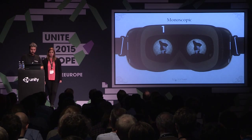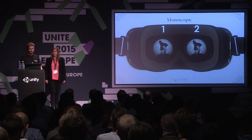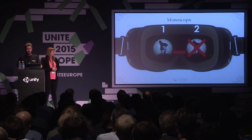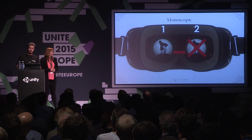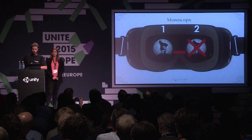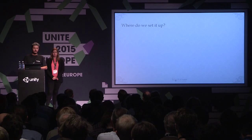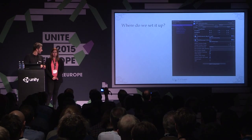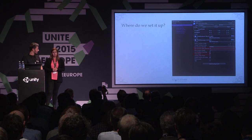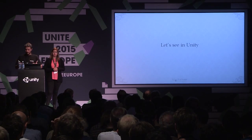Another option you can use in VR is monoscopic rendering. Normally you have two images being rendered at the same time — one for each eye. When you use monoscopic, you remove the second image and use the first one duplicated. The depth sensation will be less, but it still works — try it and see if it works for your game, as it will reduce your draw call cost. You can find anti-aliasing, TimeWarp, and monoscopic all in the prefab settings in Unity.